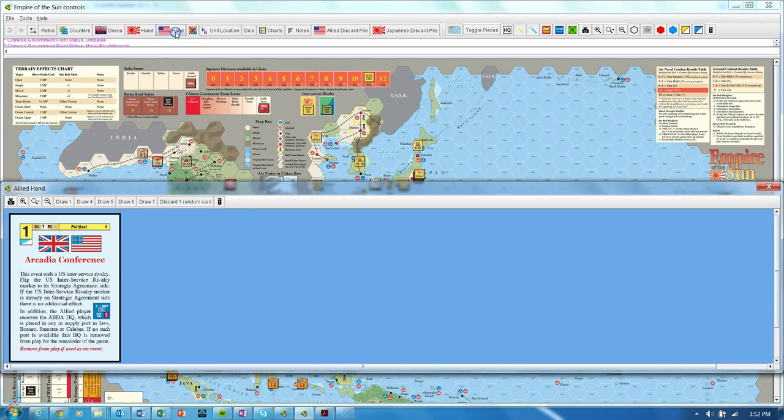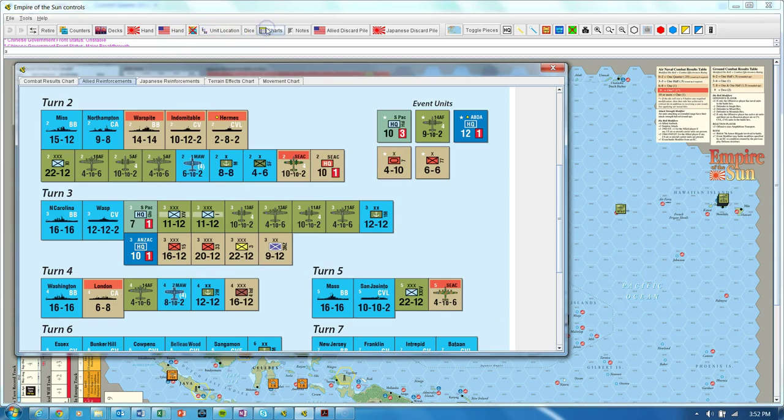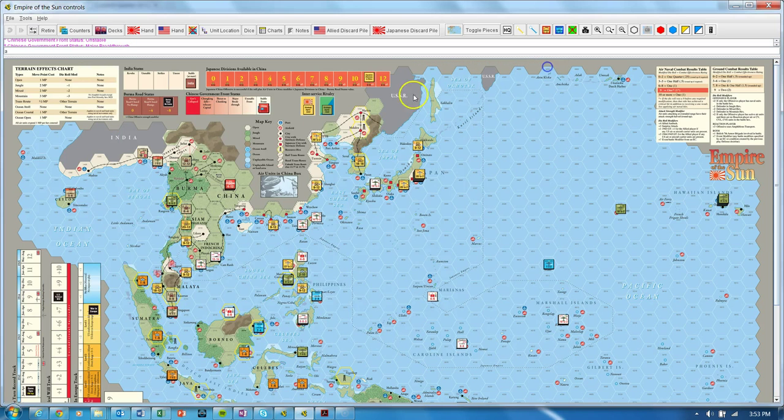On turn three, the reinforcements coming in include a couple of decent Commonwealth naval units plus the SEAC unit. That puts you in a position of potentially being able to do some damage to the Japanese in the CBI. You just have to be careful that you don't give the Japanese an easy free opportunity to smash a couple of your units without you being able to do some good damage in return.